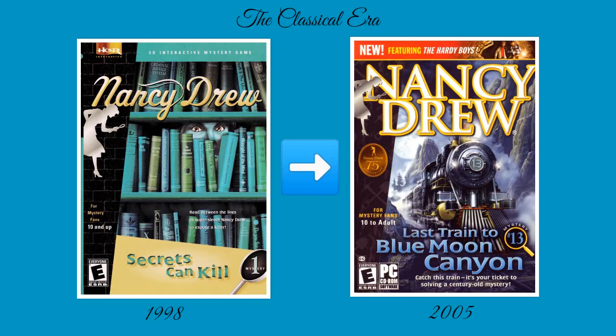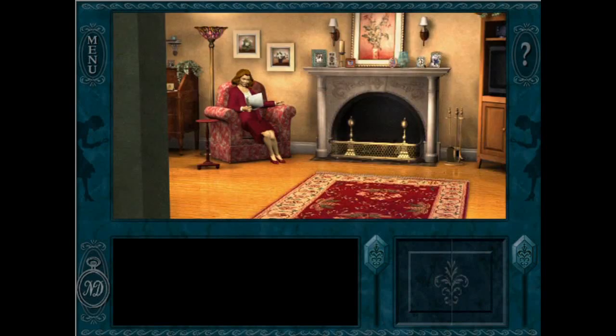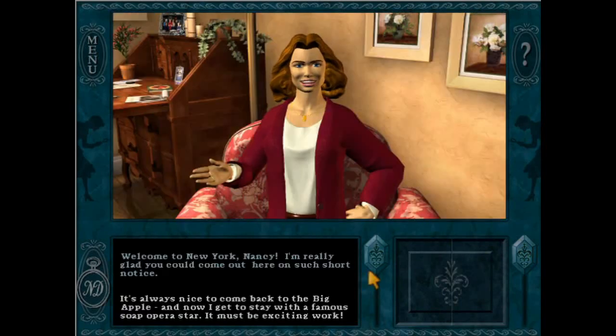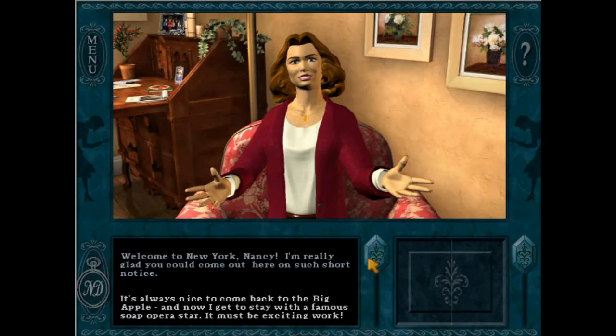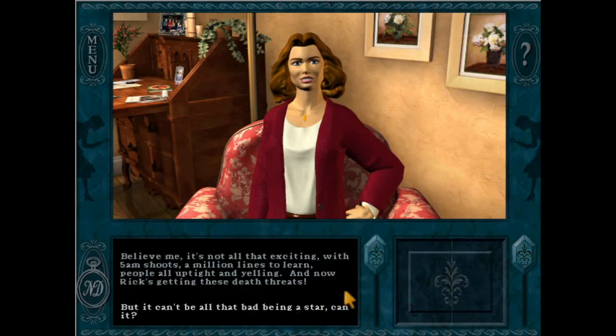First, the Classical Era. This era spans from the original Secrets Can Kill, released in 1998, all the way to Last Train to Blue Moon Canyon, released in 2005. During this seven-year period, Her Interactive released 13 mysteries. This era is characterized primarily by games that take place in the United States — excluding Curse of Blackmoor Manor — relatively few puzzles, but relatively deep storylines and characters, older styles of animation, navigation, and interface, and shorter overall gameplay times.